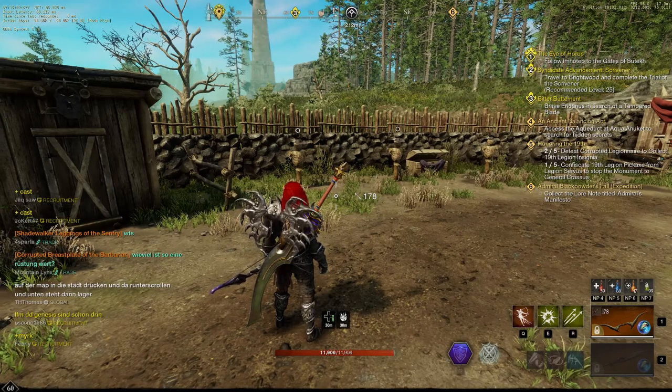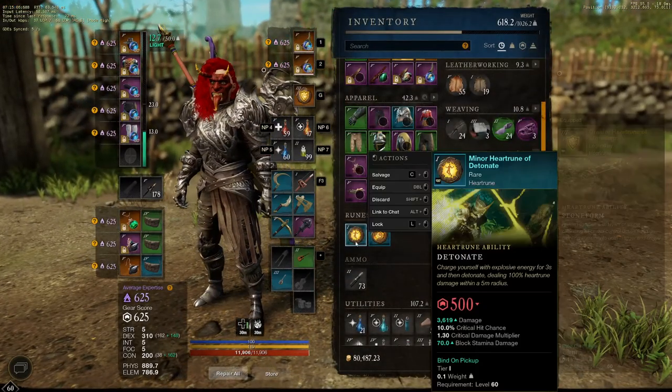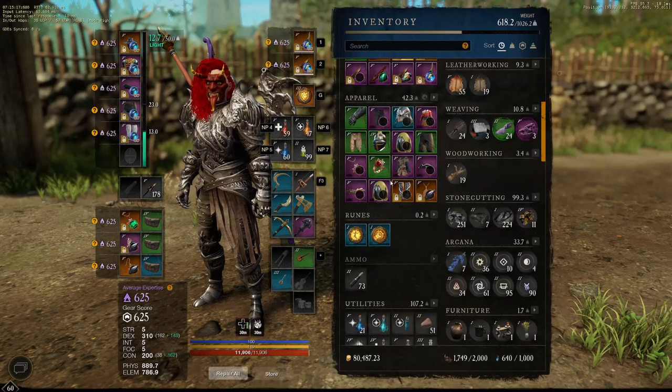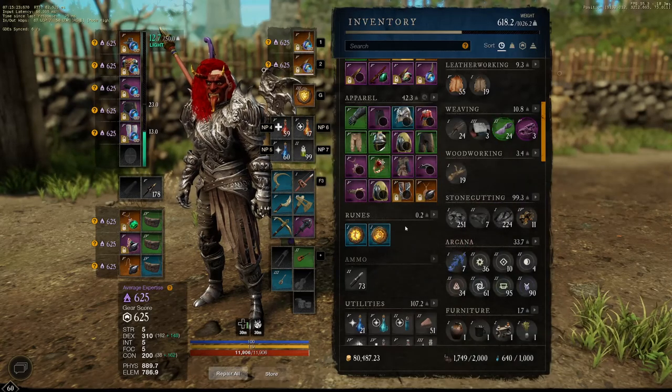I'm probably losing some damage with Stone Form versus Detonate, but Detonate is a big gamble because it's a three-second charge. If it were instant damage maybe it would make sense, but right now you can't even see when enemies are trying to detonate it - and you're just running away anyway.